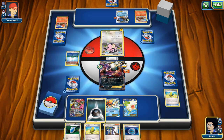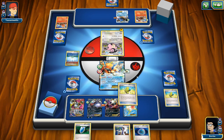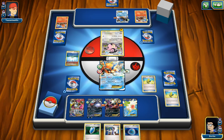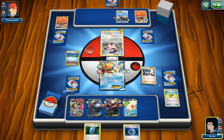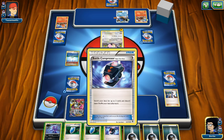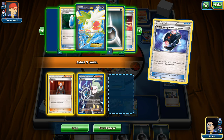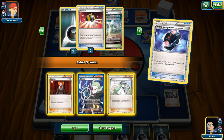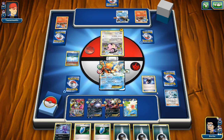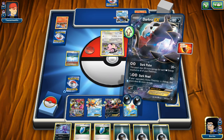We draw another Max Elixir. I Rush In with Keldeo to power up the other Darkrai, and this time the Max Elixir hits. We Sycamore, discarding a Dark Patch, and draw: Battle Compressor and 3 Energies. We use Battle Compressor to discard Lysandre, Ghetsis, and N. Then we retreat into our Darkrai and hit for 90 — just 10 short of a knockout. Opponent uses Rapid Spin, forcing us to switch Darkrai to the bench, but we have Keldeo to Rush In and freely retreat with Dark Cloak. We draw Shaymin.